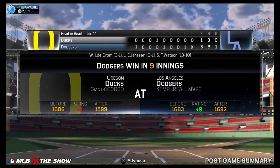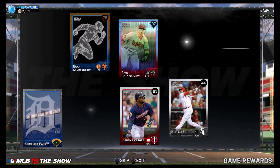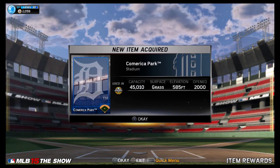We get a minus 9 rating and drop below 1600. The worst part about this — two wild pitches cost us that game. We had a chance for Paul Goldschmidt and we won't get him. Hope you guys enjoyed the video. Please leave a like and subscribe for more content. Peace.